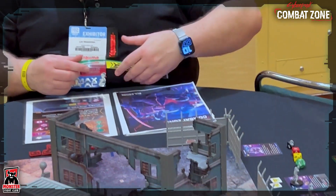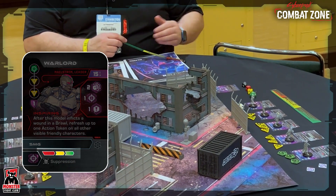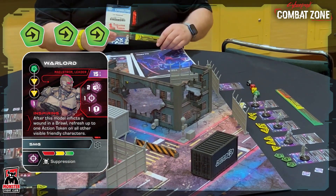When you're looking at the table, you can see on the cards red, yellow, and green in the top left. Weapons have color codes, and then the actions across the top have the color codes as well.